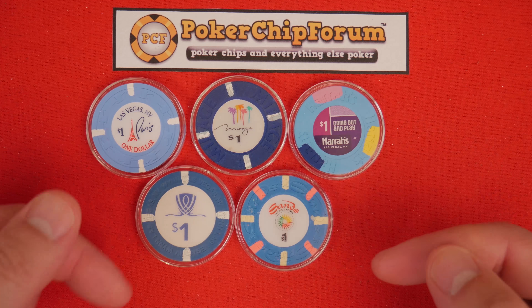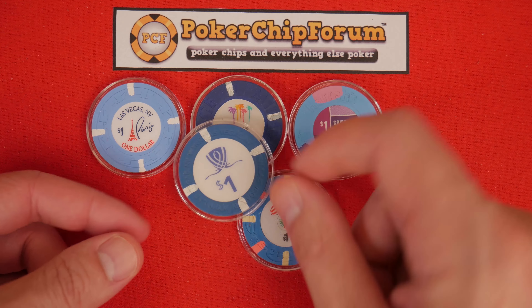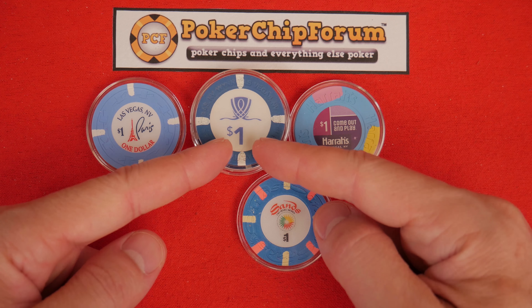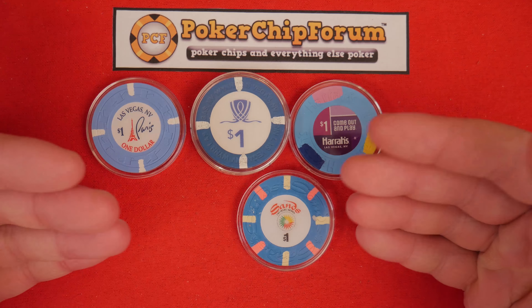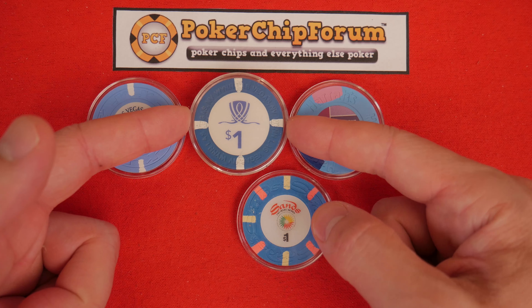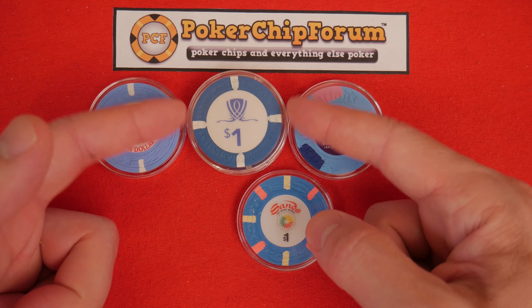I want to start by briefly describing each chip and show you some interesting progression. The Wynn one-dollar chip is very basic — the printing on the inlay matches the chip color, white and blue. This is easily recognized by casino security; you're not worried about security cameras being able to tell the denominations of every chip on the floor. Look how simple it is.